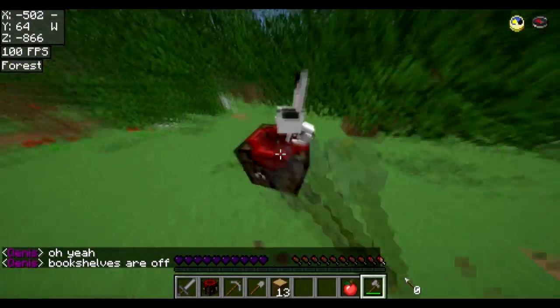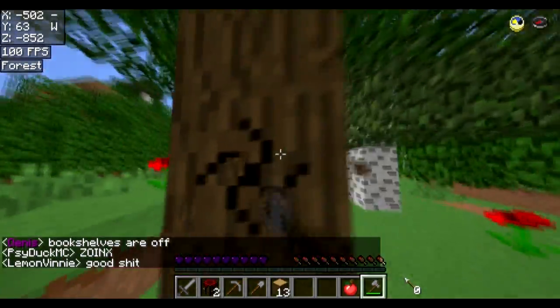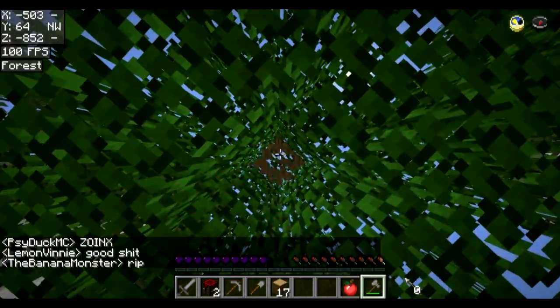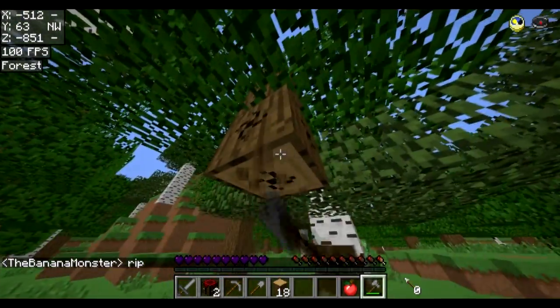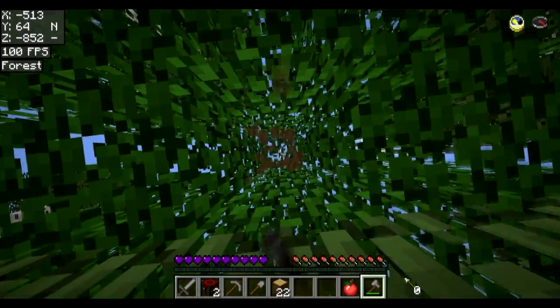Bookshelves are off — well thank god for that, because last season the bookshelves rule was they're allowed but don't go ridiculous on them. Come to the meetup part, everyone had flame bows. What the fuck, so much for don't abuse it. I think just having them off altogether this season is probably smart.